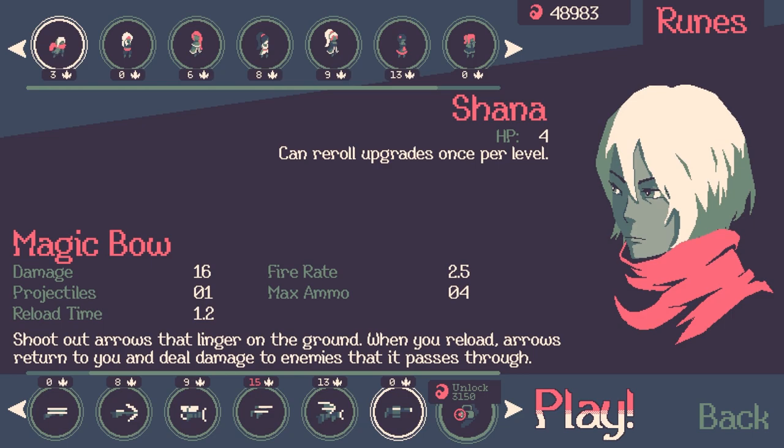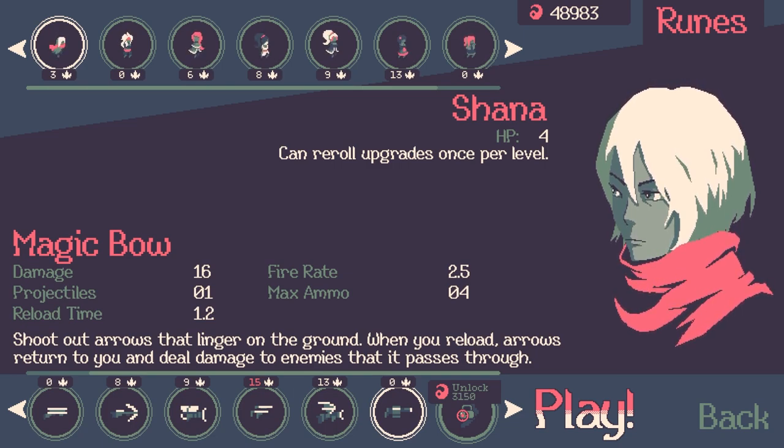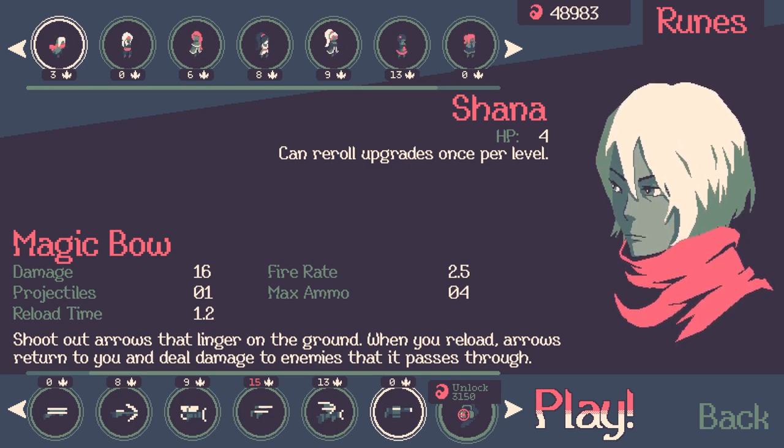So there was a new update — take a look at this. A new weapon: the magic bow. It shoots out arrows that linger on the ground, and when you reload, the arrows return to you and deal damage to enemies that they pass through.